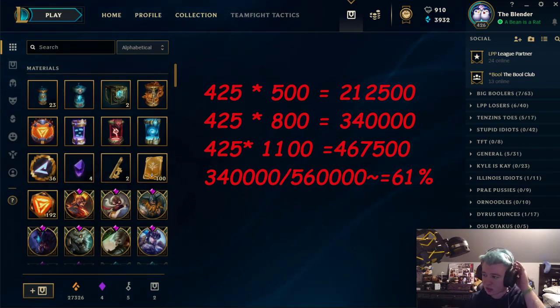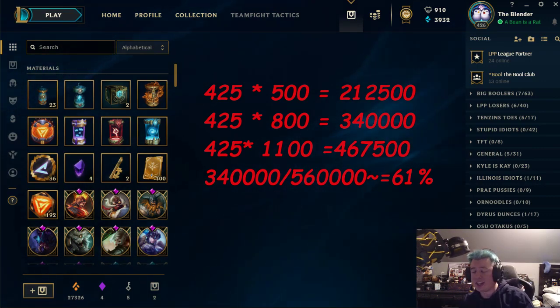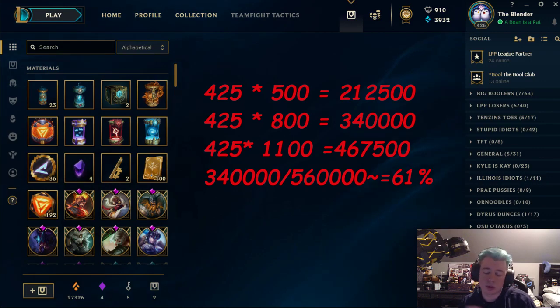It's just a bunch of math. So 425 is obviously what level we are in League of Legends. The next number is the average amount of essence that you would have gotten per level up. So 500 is if you're unlucky, you hard low roll and get super bad champion capsules. 800 is around what I would guess is the average — these are just guesses by the way — and 1100 is if you're a lucky boy opening the best skin shards possible out of a champion shard. So you got 212,500 blue essence if you're bad.